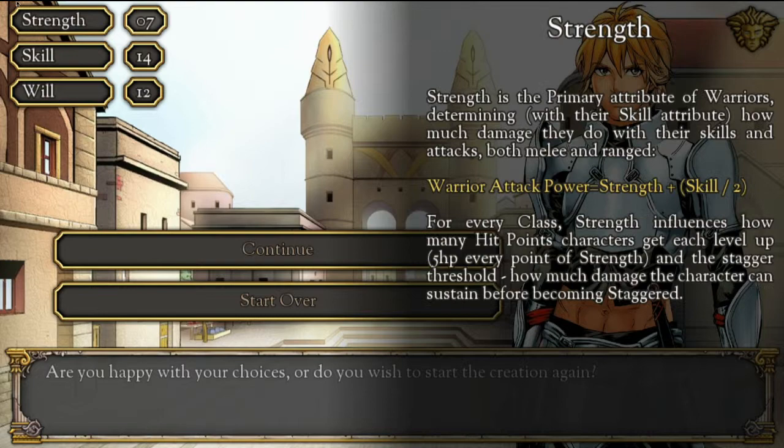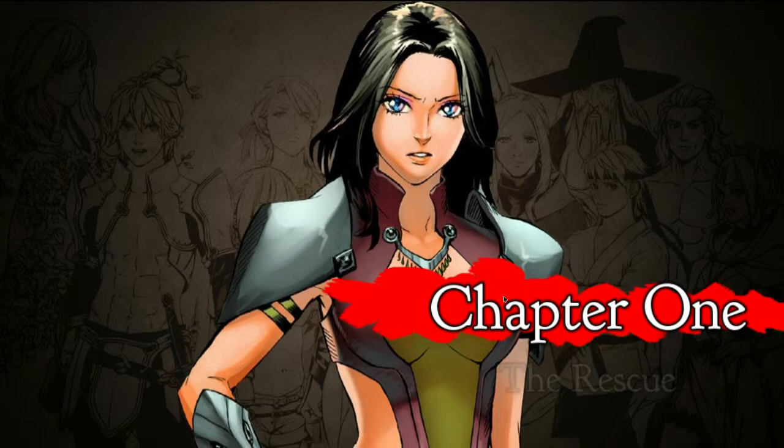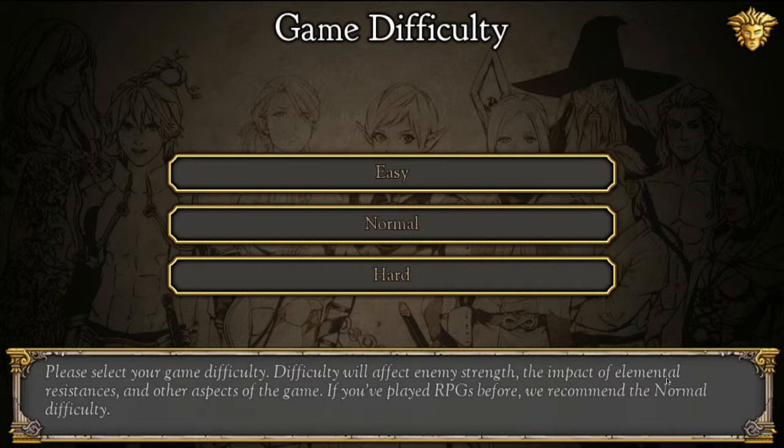'Are you willing to put your life on the line for my cause?' 'Without hesitation.' 'I suppose you will be satisfactory.' Lauren demanded an immediate departure, as leaving could not be too soon with her mother missing. Chapter 1: The Rescue. Please select your game difficulty — difficulty will affect enemy strength and the impact of elemental resistances. If you've played RPGs before, we recommend the normal difficulty.